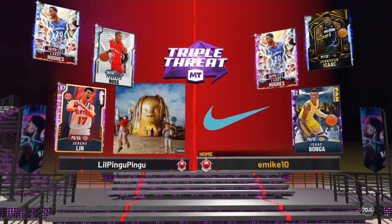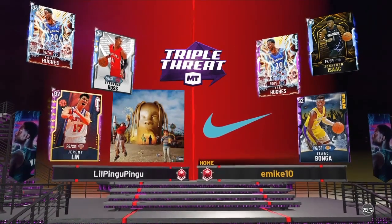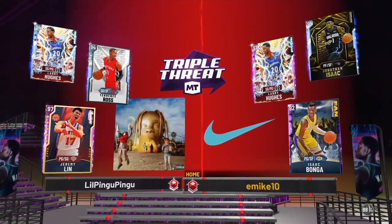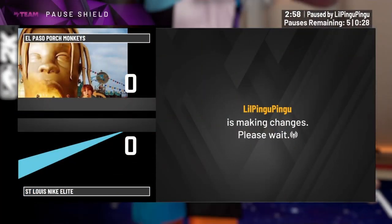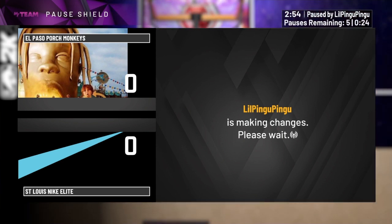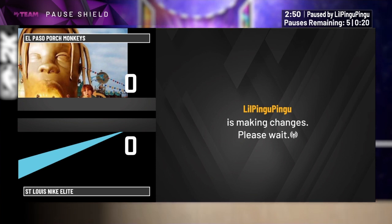This right here is a quick gameplay — triple threat offline. We played against Larry Hughes, Terrence Ross, and Jeremy Lin. I had Boungou and Isaac for some good defense, but man we went underground. I'm probably going to finish the Larry Hughes card on Spotlight Sim.